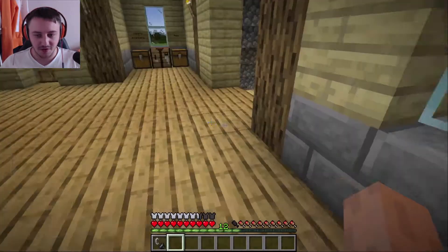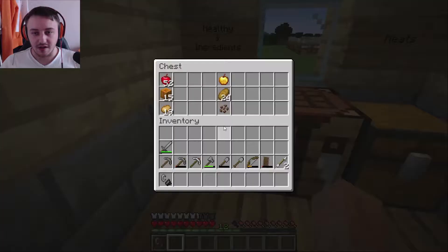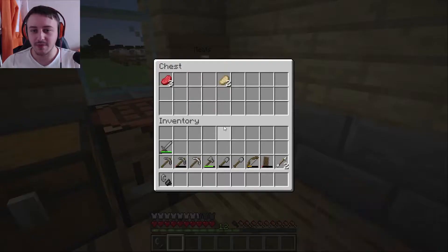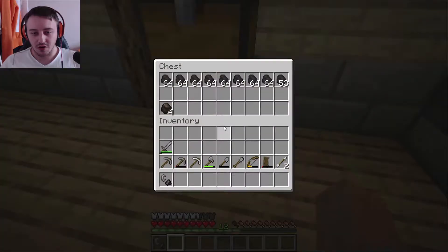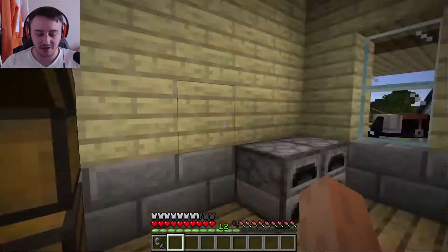I've got that spot where random stuff goes — ingredients, healthy stuff, the meats — and the crafting table in the middle. My furnaces are now moved over here instead of in the corner. I've got some coal and charcoal, but I don't have much charcoal to give it its own chest yet.